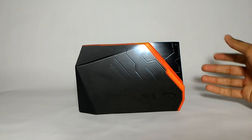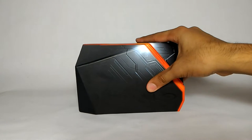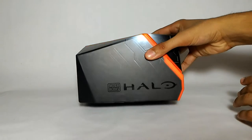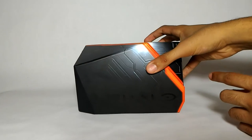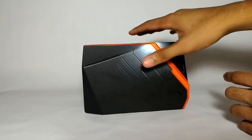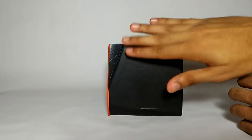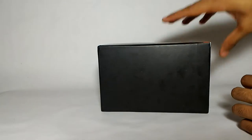This box looks absolutely amazing - it's probably one of the best boxes in the Halo Mega Bloks line. The material is very hard and very strong, and it even has a magnet opening feature. The Mega Bloks Halo logo kind of fades and goes with the lights, which is pretty cool. The design looks really Promethean-like with so many nice angles to it.